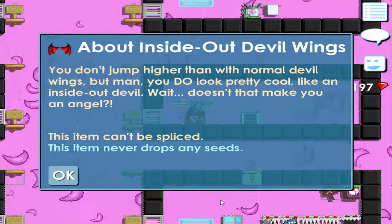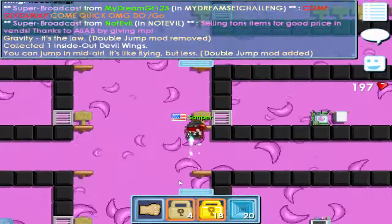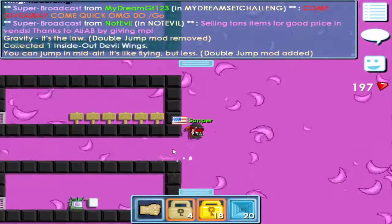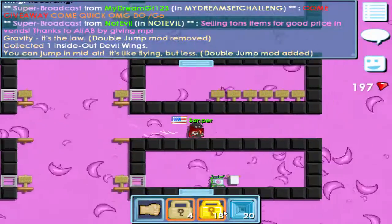Wait, doesn't that make you an angel? These are just like normal Devil Wings — same jump, same mount, if that makes any sense. Actually I was gonna turn them back but I don't think I will. If I ever wanted to add to it, I'm gonna keep the stuff I have.